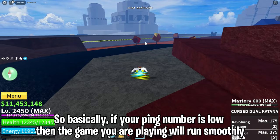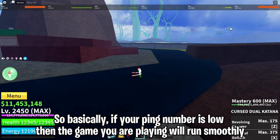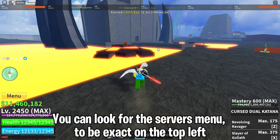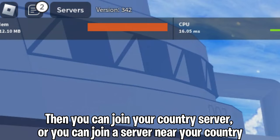The second is ping. Basically, if your ping number is low then the game will run smoothly, and if your ping is high then the game will lag — different from FPS. So how do you lower your ping? You can look for the server menu, specifically on the top left, then join your country's server or a server near your country.